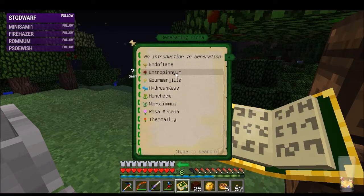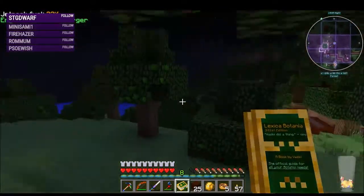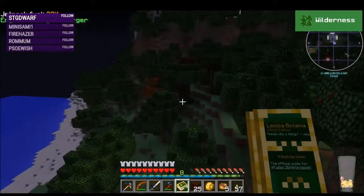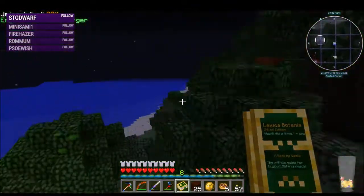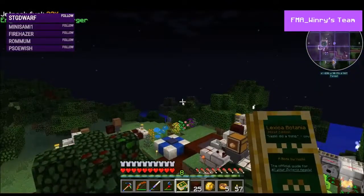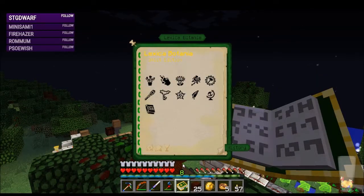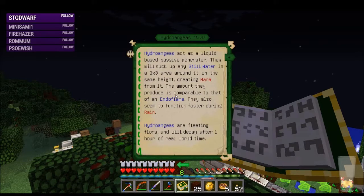I don't need to automate more than one or two of each flower since my goal is to automate all of the flowers - some of them are going to be way more complex. The lexica - there it is. Antropenium - that's always a fun one. I should be able to automate that in a similar fashion to the thermolily. I have several of these, let's do this.